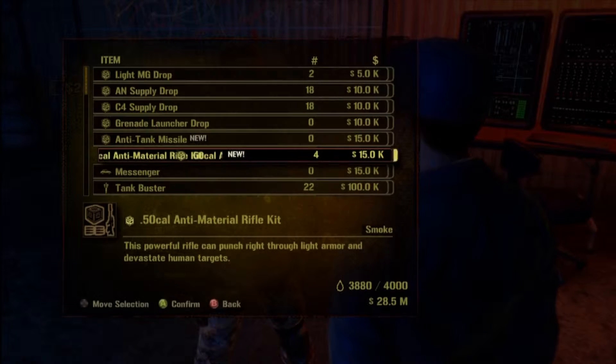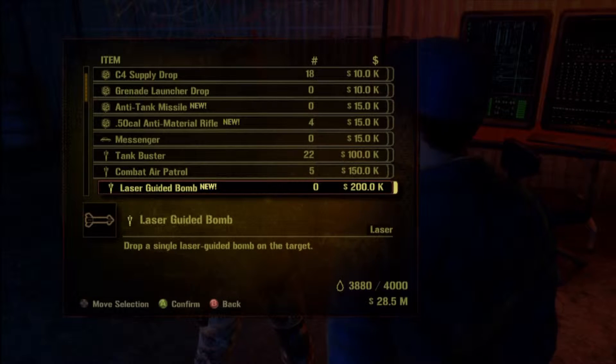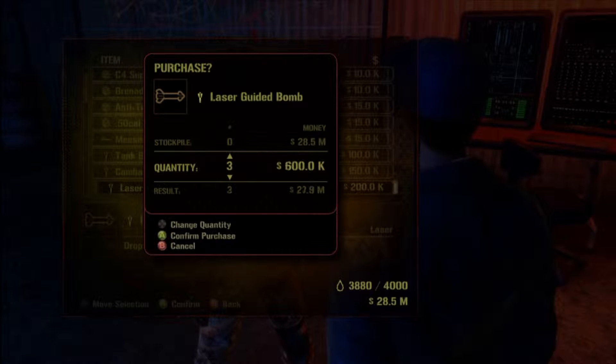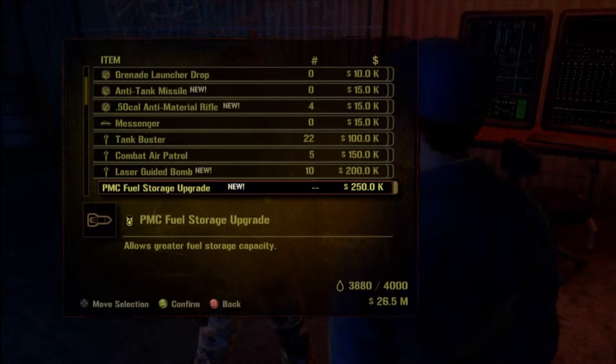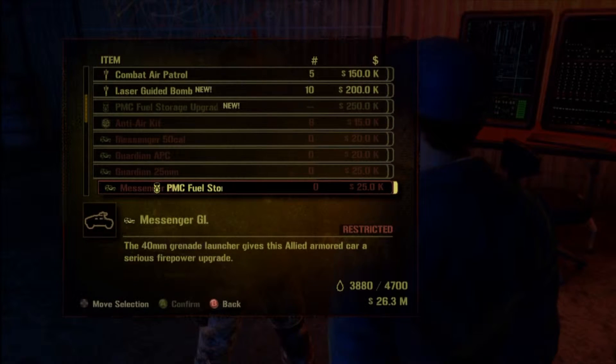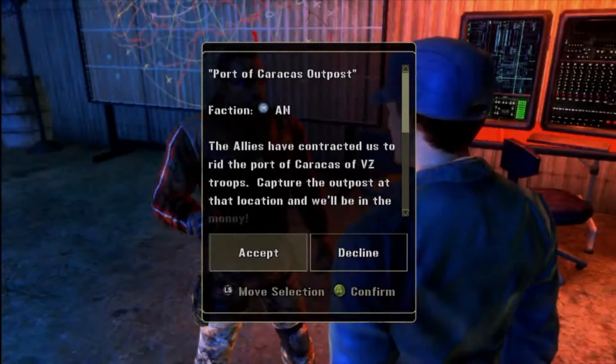I've never really played around with the sniper rifle. In the beginning part of the game, there was an achievement for shooting the drivers of enemy vehicles, and I believe I got the Chinese sniper rifle — it's just a regular rifle, nothing special. But when it came to the action, I got rid of that. But I decided to go ahead and buy this American one and play with it for a little bit.